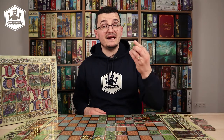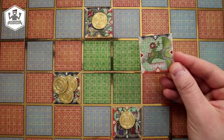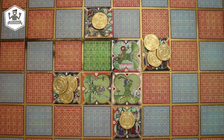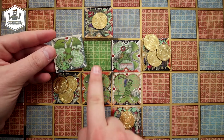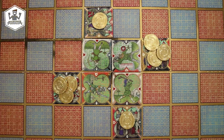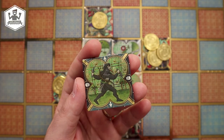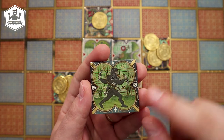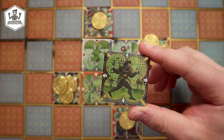Beginning with the first player and going clockwise around the table, players will pick Saracen units and place them in Saracen camps, beginning with the 4 central ones and continuing with any of the outer camps, making sure the moon symbols match an orientation with the ones on the board. It is important to know that the assassin has marijuana leaves in the background instead of moons — after all, he's a hashishin.